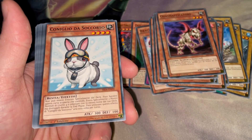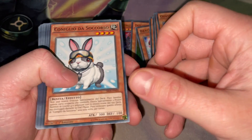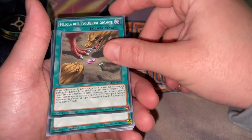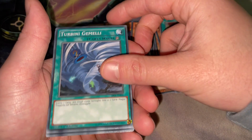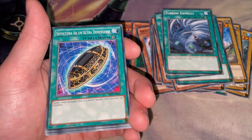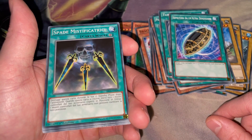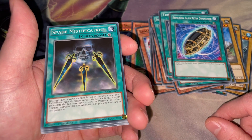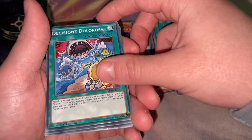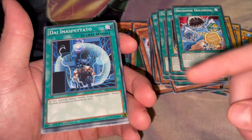Stego Cyber — this is Trifortress Trops I think, so we have 'Tricerro Forteza.' Don't know this guy but I know they go together. Rescue Rabbit common — Italian looks pretty sick. We'll go with 'Coniglio das Socorrosa.' We have Fossil Dig — 'Scavi Fosseli.' The original pill — Twin Twisters — 'Turbini Gemelli.' Burial from a Different Dimension — let's try it: 'Sepultero te, unotra dimensione.' I think I did good.